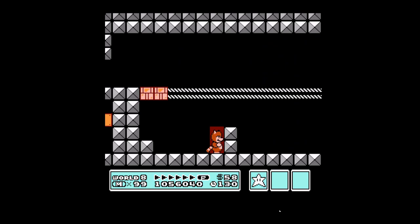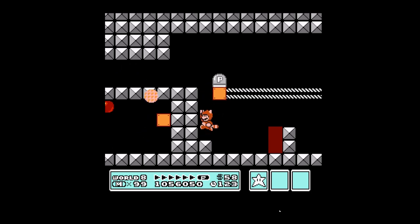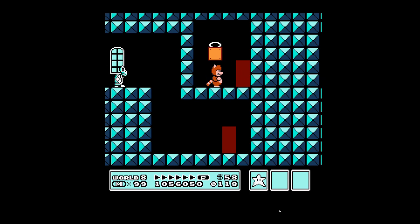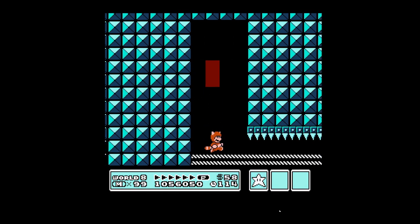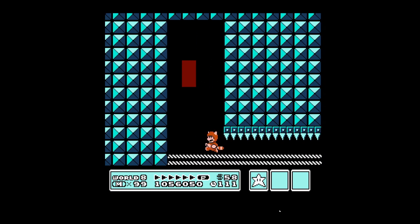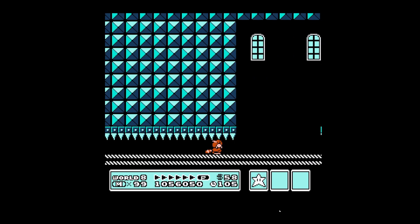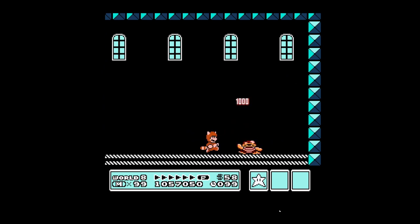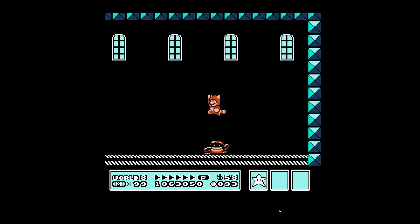There is an unaccessible area above us. We are going to get this first power switch and you can see that it does unlock a hidden door, but I really think that is a distraction to keep you from finding the real hidden door which is at the very end. Now we are on the last escalator that is going to carry us into Boom Boom's chamber. By the time you get here, you've been on escalators so much that it really wasn't that hard to figure out.